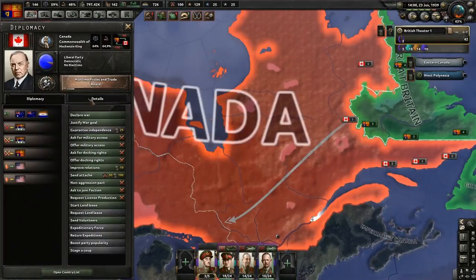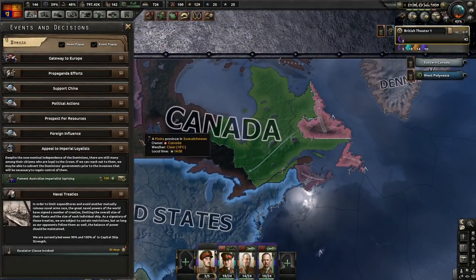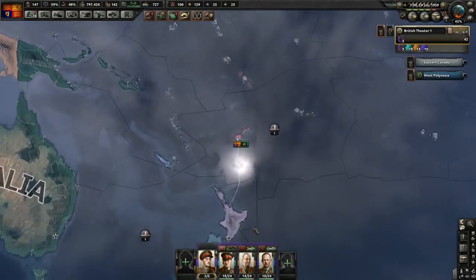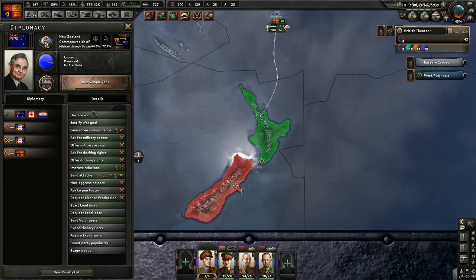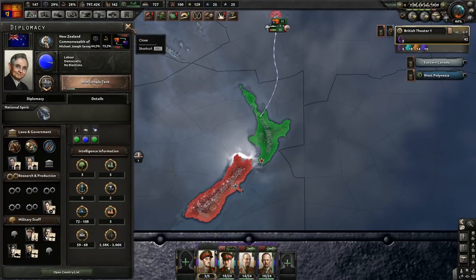How many divisions? We don't want to declare war on them though. That's finished in 30 days. What we'll do is we'll declare war on New Zealand, who now have three divisions.